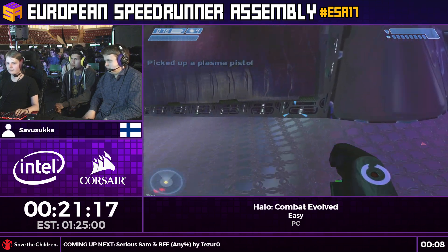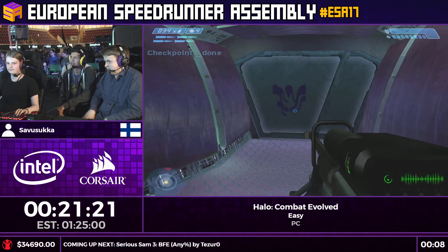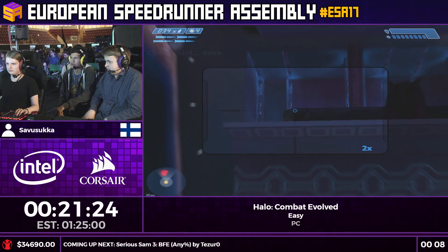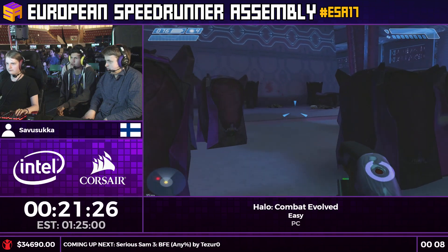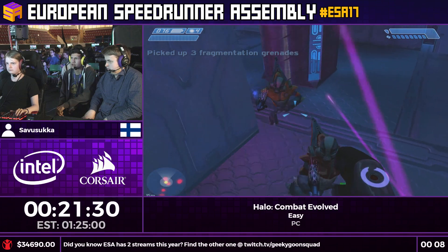Speaking of wave fights, there's another one in this next room that I'm hopefully going to skip. He's going to shoot that elite because the elite can actually kill him while performing the skip. This is called the TNR nade stack.